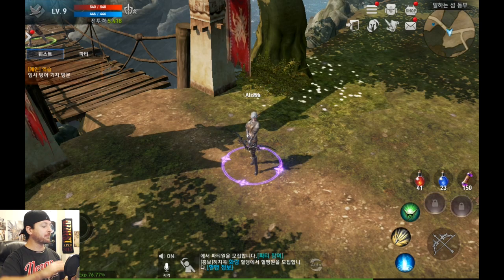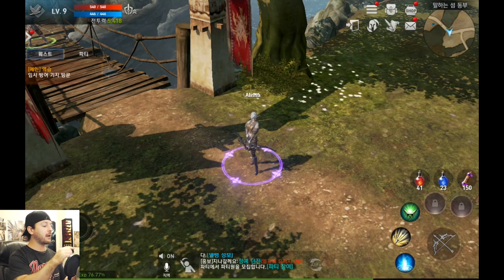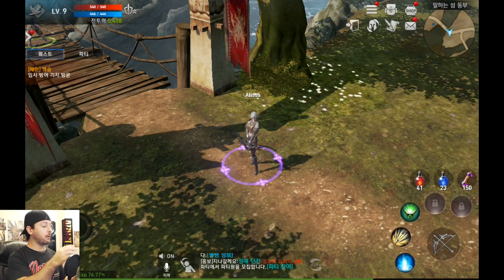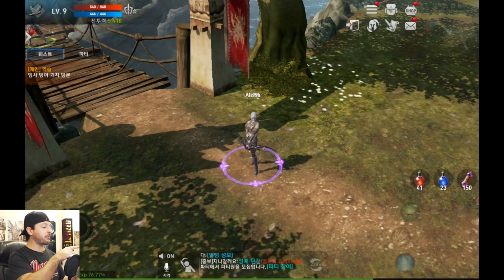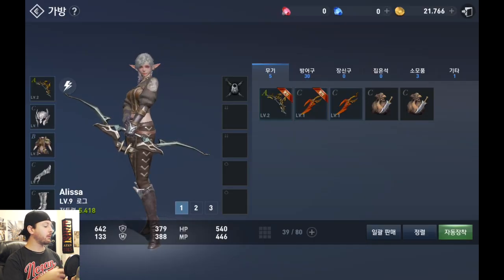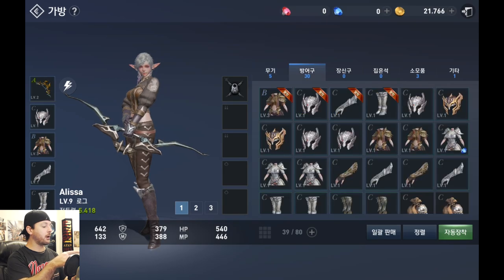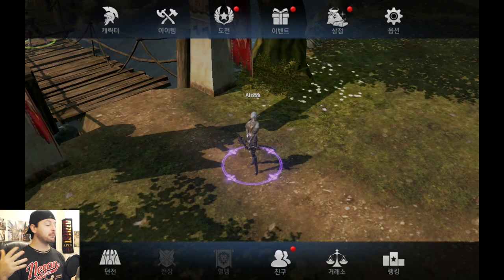Up in the very top right we have a minimap, and next to that are some immediate shortcuts. There's an envelope that takes us to the mail, a shop icon for the cash shop, and a bag icon for our character's inventory where all equipment, weapons, armor, and consumables can be accessed quickly. Just to the left of that bag icon opens the main menu, where you can access pretty much everything.